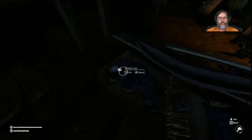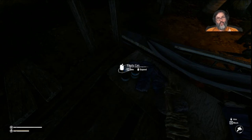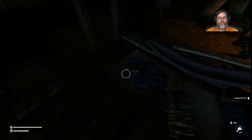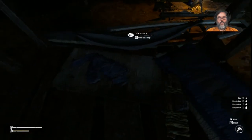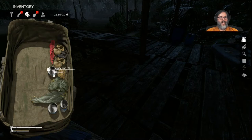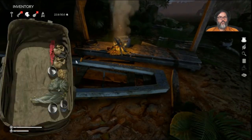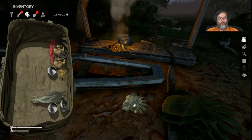With the new update — the mud update — one of the things is that iron empty cans are huge, so you want to take these. You want to take all the empty cans and those you can melt down into iron, so you'll want those big time.